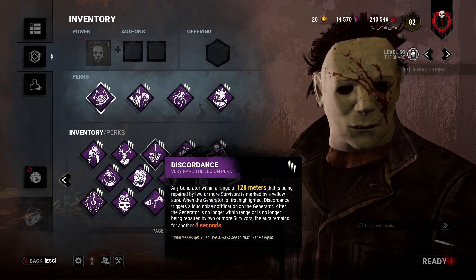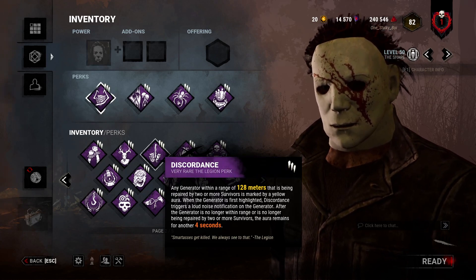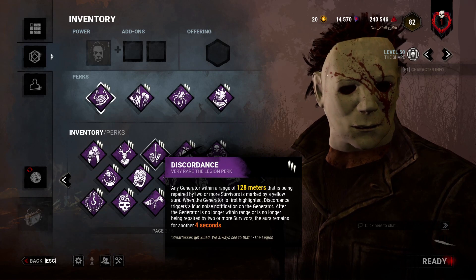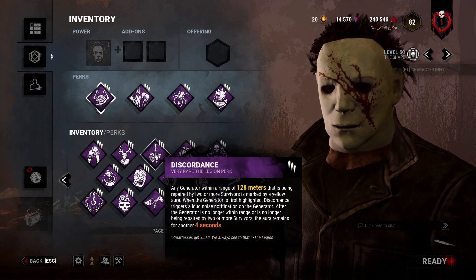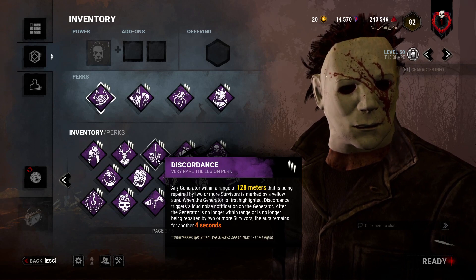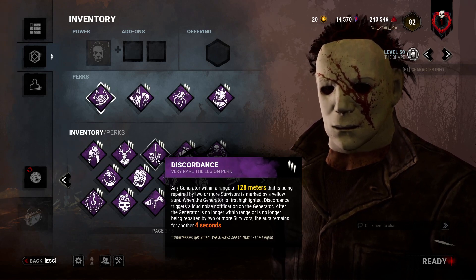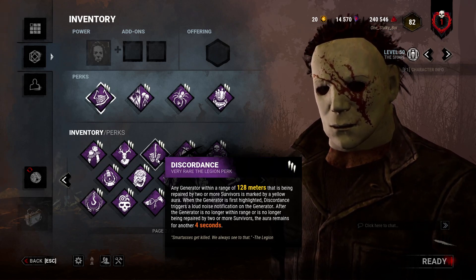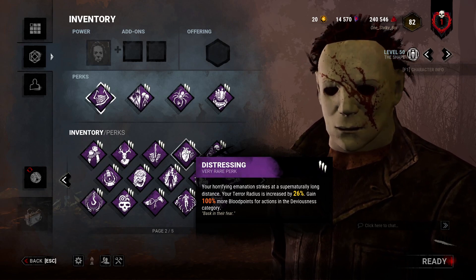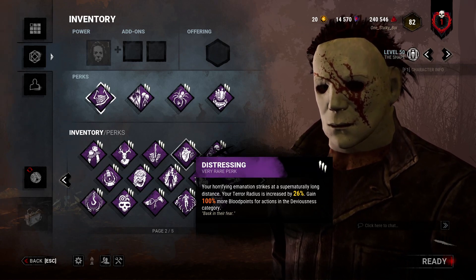Discordance — I actually haven't used the new version. It's still good information, but I think there are better information perks for Myers. Infectious Fright is the one I'm talking about — it's a much better information perk for Michael Myers in particular. If you want to know people farther away, I think Thrilling Tremors, Tinkerer, and Barbecue do the job better. Distressing is terrible on Myers — you want his terror radius to be really small. Unless you're going for an infinite Tier 3 Dead Rabbit and Infectious Fright build where you want everybody on the map to scream, it's pretty terrible.